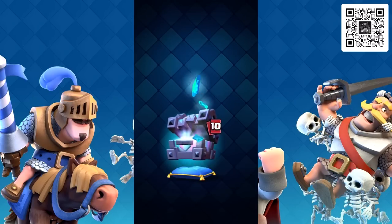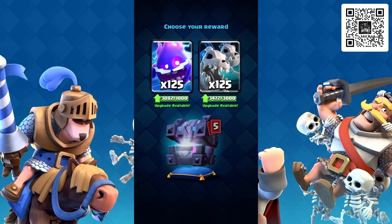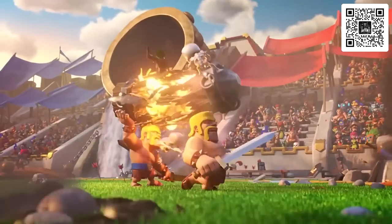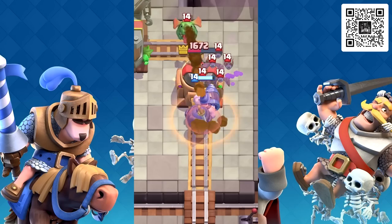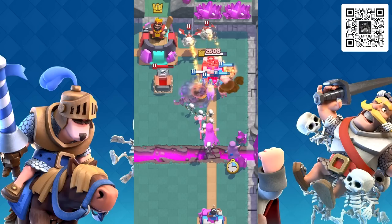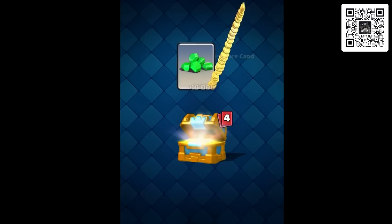Defeating opponents will reward chests that unlock even more rewards, such as gold, gems, cards and wild cards. Progress through multiple arenas — 21 in total — all the way to the top, either as a one-man force or form a clan to share cards and build your very own battle community. Your goal is to destroy more towers than your opponents, with each destroyed tower being represented as a crown. These crowns can be used to earn epic crown chests.